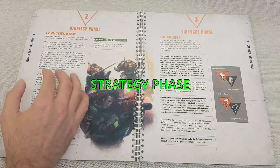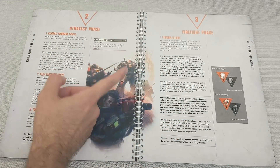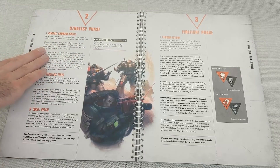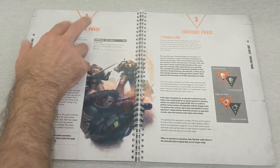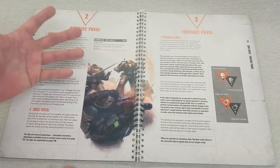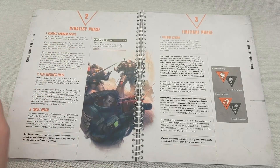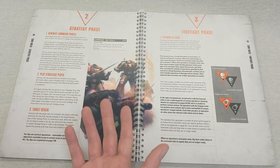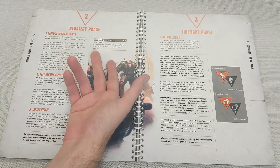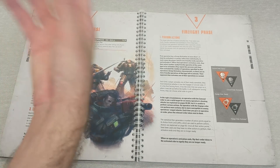Strategy phase: essentially you generate a CP - you always get one CP, and having your leader alive doesn't make any difference. However, having a leader does mean you start the game with two extra CP. So you start with two CP, and as soon as you begin a strategy phase you get a third, giving you three CP total. It's possible there will be ploys you can play before you generate your first command point, so you only actually start with two - but I haven't read enough to confirm that.